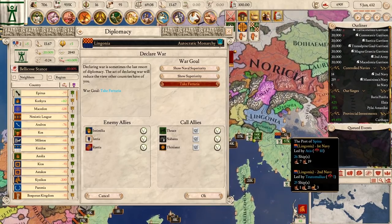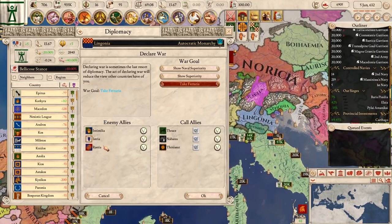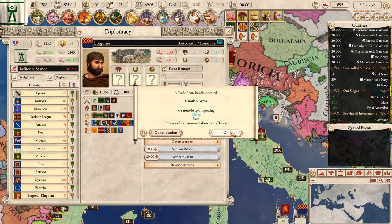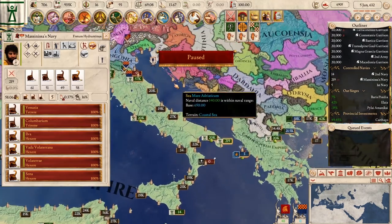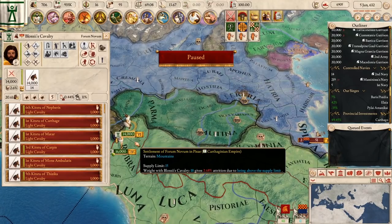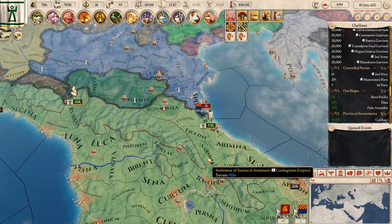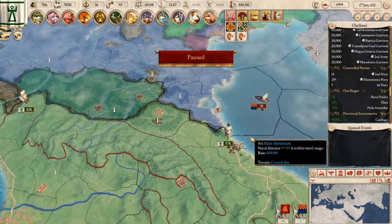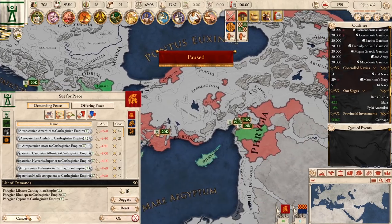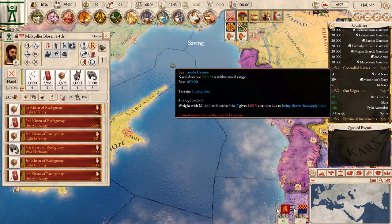Alright, we will go to war with these guys now — we have everyone positioned. So this is Ferraria — to take it, it's Lingonia, Intimilia right next to them, Istria the white one, and Raitia the purple to the north. So let's do that. If any one of these starts going wrong, we have problems — we'll have to send stuff back. I just noticed they have a little fleet here so we're going to ship our fleet up and kick it out. I'll probably just sit in the mountain pass with this army and not even engage or push in.